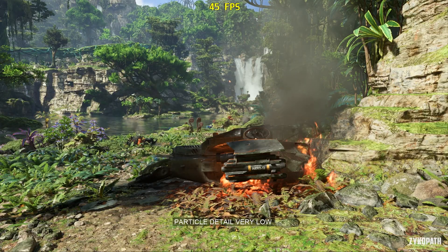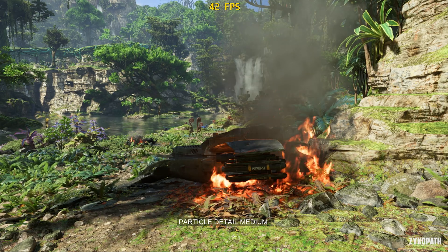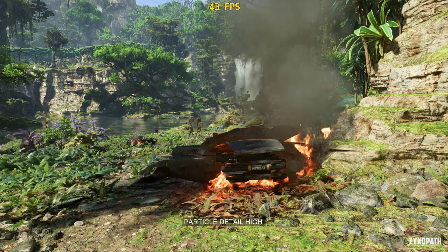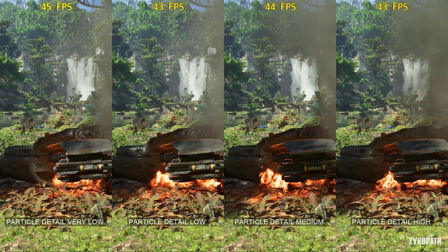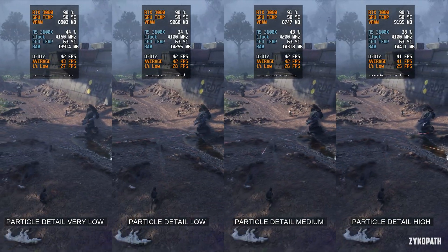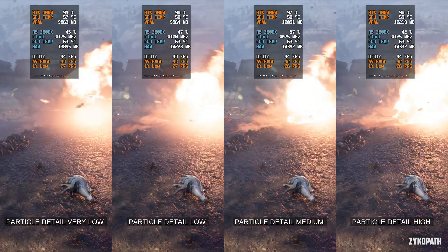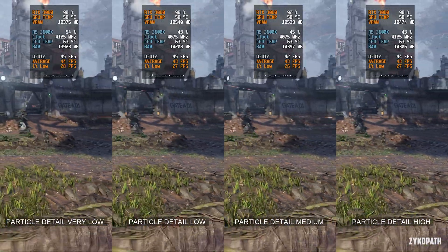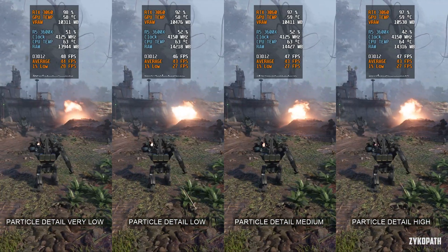I had a very hard time finding any scene to test the particle detail setting, as I couldn't tell any difference visually between all the options. Even in the in-game benchmark I couldn't tell the difference, except that very low had slightly more FPS while the other options had identical performance. So let's go according to the in-game image comparisons and set it to high.